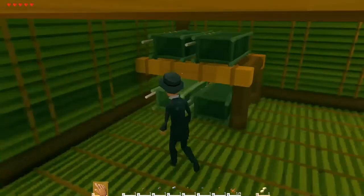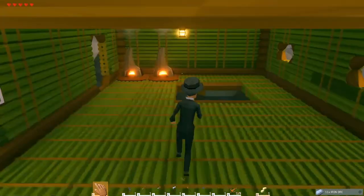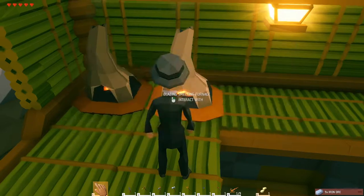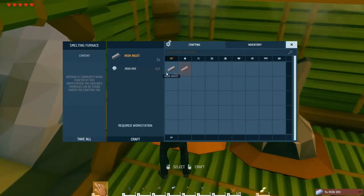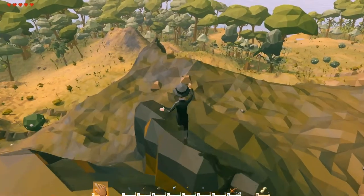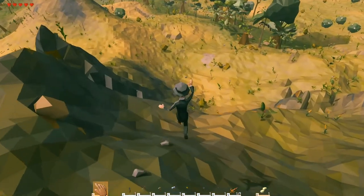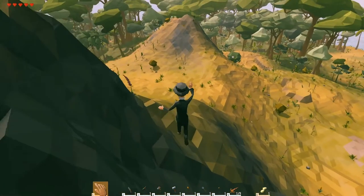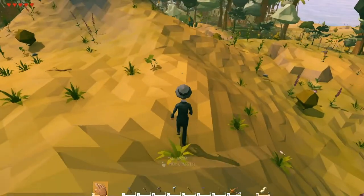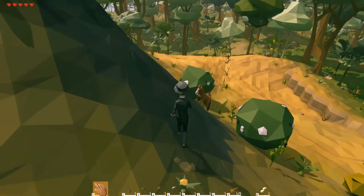Now we have all we need to craft up some metal ingots, except for the iron — I have some, but not a lot. So for this episode, what we want to do is get some metal ingots smelted. We want to get the blacksmith's forge crafted, and we want to get some metal tools done.